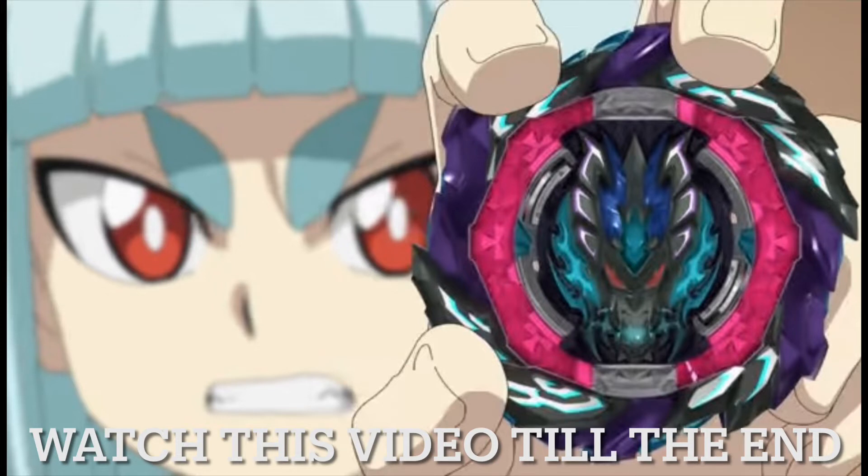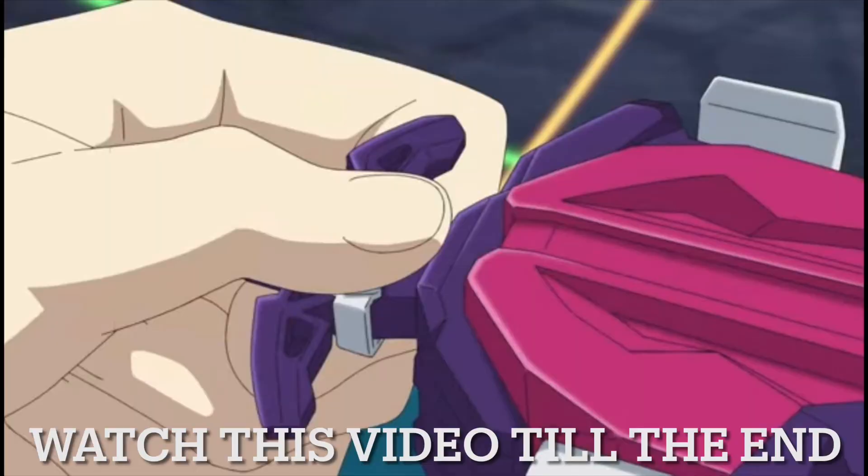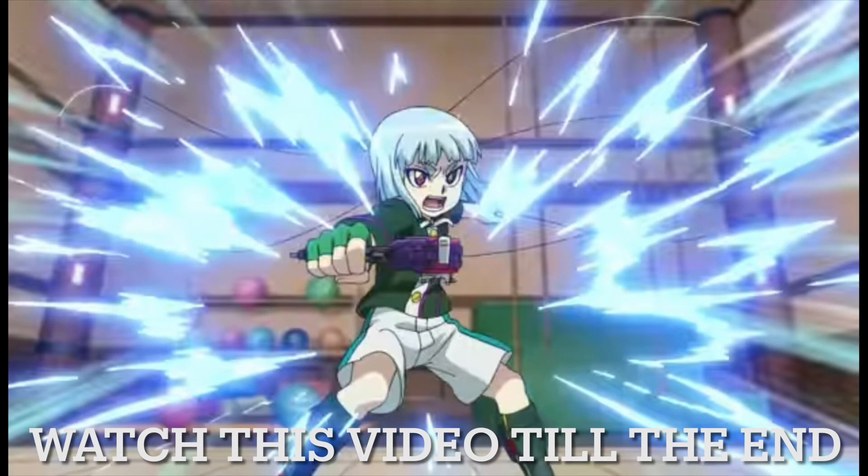The main point is he shows off Bahamut and Bahamut looks pretty sick. I actually like the design of the chip - it has that blue fire on its cheek that looks super cool honestly. He shows off Bahamut, the battle starts, and we get to see Basara's new launch form. He doesn't copy Hikaru again - he has a new launch form. He connects his Beyblade to the launcher, grabs the cord, and launches Bahamut. It's a really cool and clean launch form.